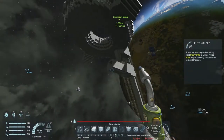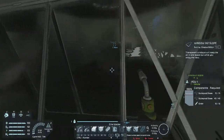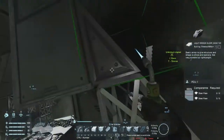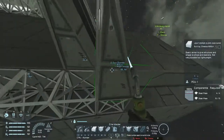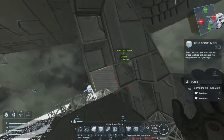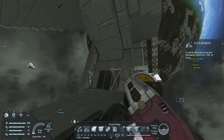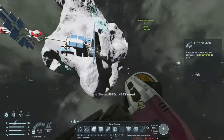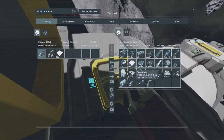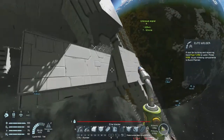There we go, another load. Still need a little bit more but we're almost there. Let's put in the necessary blocks here to make it tight. That is kind of cool — I like it. It's an interesting design, it works quite nicely. Let's get another bunch of those and then we should be done with the windows at least, hopefully.